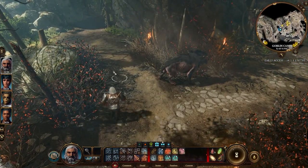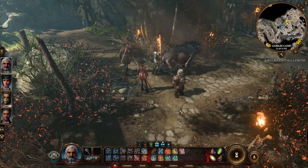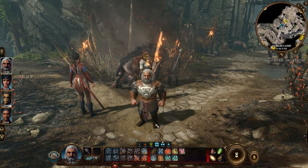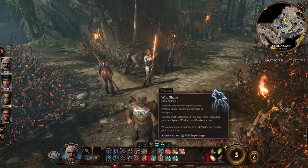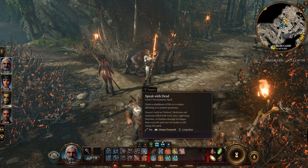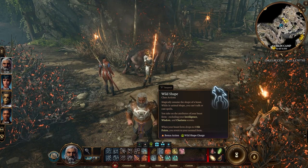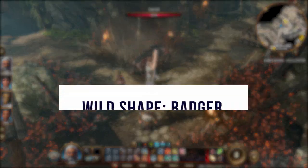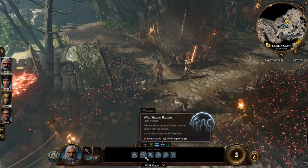At level two you get the Wild Shape feature, which is what really makes druids feel like druids. Right now there are two subclasses: Land and Moon. The Moon Druid is the only druid that can wild shape as a bonus action; all other druids must use an action. Keep that in mind. The Moon Druid gets an additional combat wild shape form.